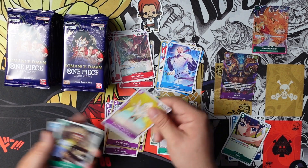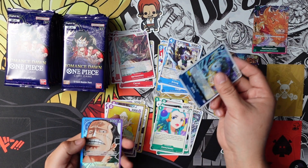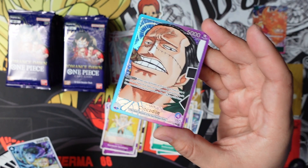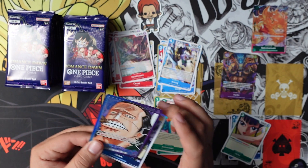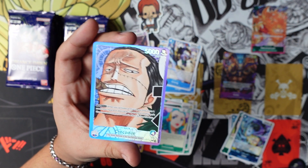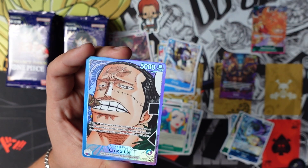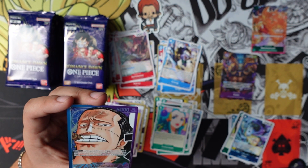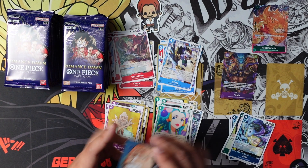Guys, I'm stressing out — I need that Law and I just got the Kaido. Crocodile — oh my god, back to back! We got a back-to-back parallel: Crocodile. Let's read this — I think this might be the worst parallel character here. Leader, Dawn 1 — when you activate an event card, you may draw one card if you have four or less cards in your hand and haven't drawn a card using the leader's effect during this turn.